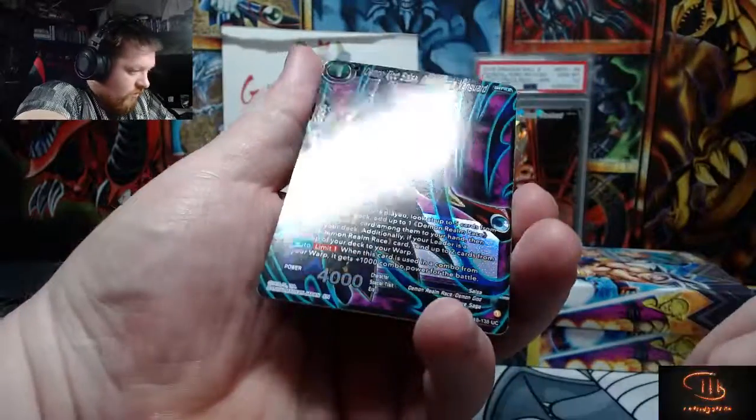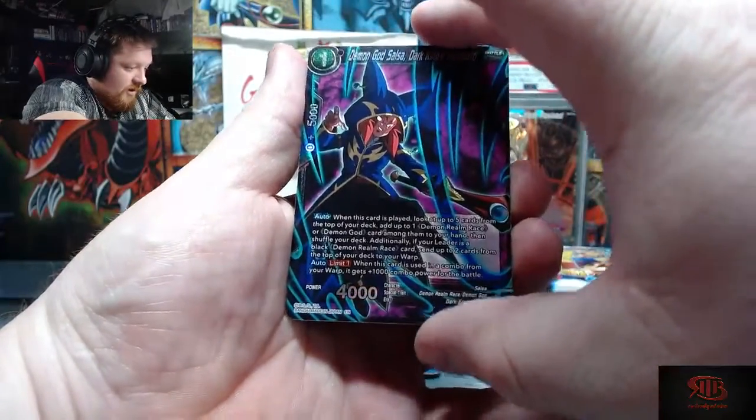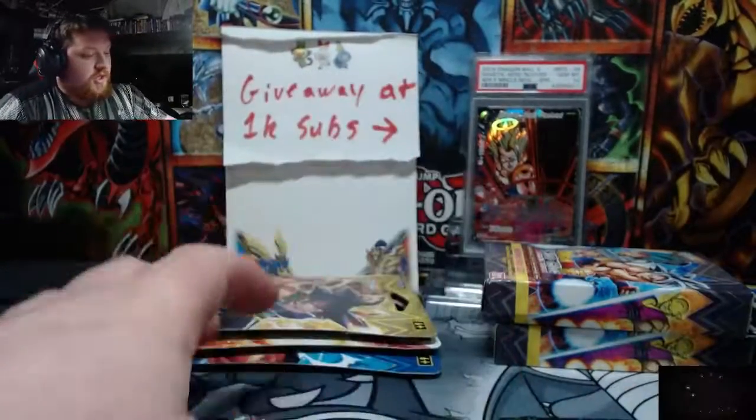First one — ooh, look at that! It is very clean. I like these holo patterns a lot. And we're gonna start off with a Shenron card. Let's get into the next pack.